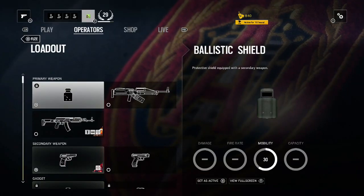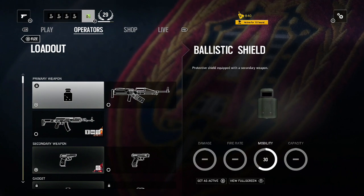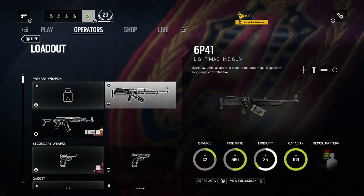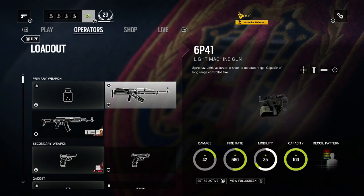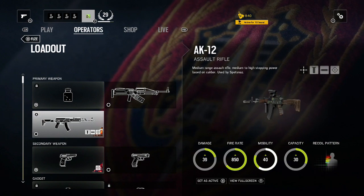Okay guys, so as you can see, Fuse actually has three main weapons. The first is the Ballistic Shield, which obviously works as any Ballistic Shield does — you walk around and have your secondary weapon out. We then have the 6P41 Light Machine Gun, which I've personally never used in game. It's never been my fancy, but it's a fairly good weapon from what I've seen of players using it. And the final weapon is the AK-12.